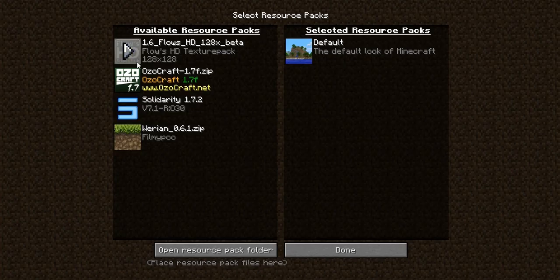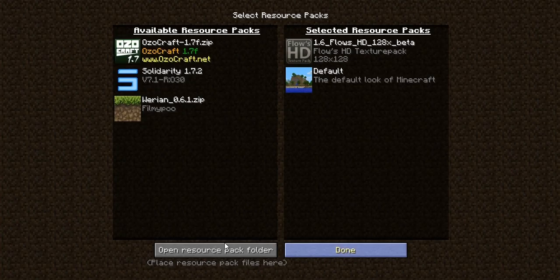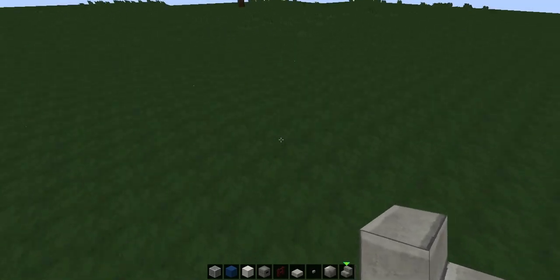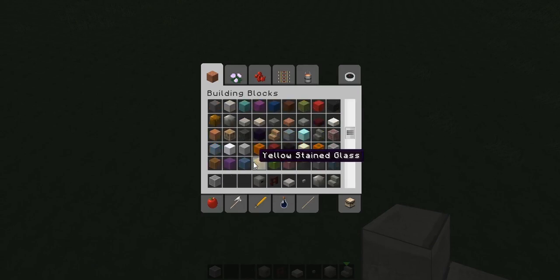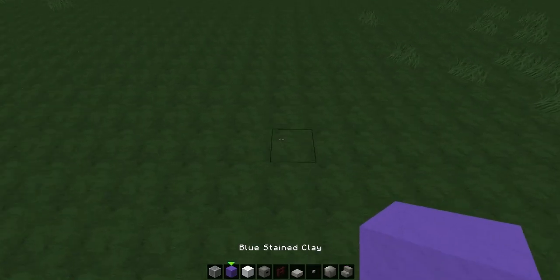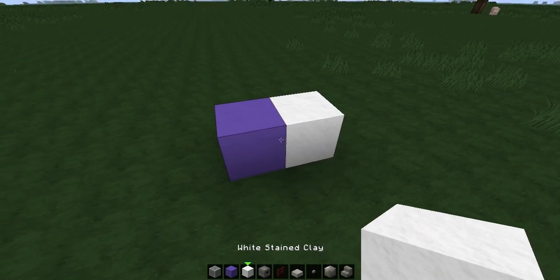Texture packs — Floats HD, done. Whatever, my desktop decides that it will work. Well, here we are. This looks much better. Let's try with blue and white now. That looks so much better.